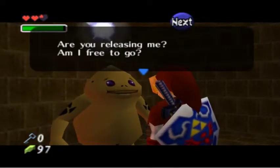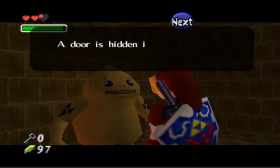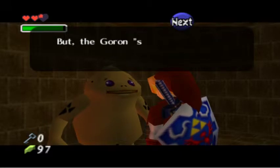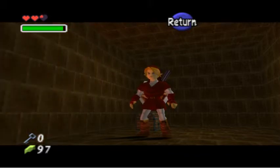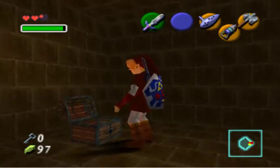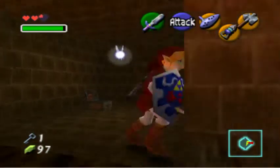Are you releasing me? Am I free to go? I'll tell you a secret for saving me. A door is hidden inside the statue at the entrance to this temple, but the Goron special crop won't work on it — don't you have anything stronger? We do have something stronger. I found a small key.